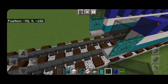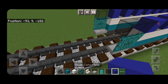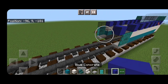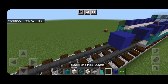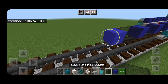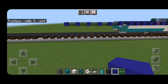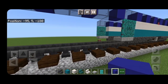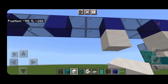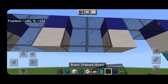Coming off the top block, do a blue concrete, two black stained glass panes, blue concrete, two stained glass, blue concrete, two stained glass, blue concrete, two stained glass, blue concrete — so there should be five windows, two blocks tall along here. Then come underneath and under each of the blue concretes put a smooth quartz. Then extend all the black stained glass down by one.